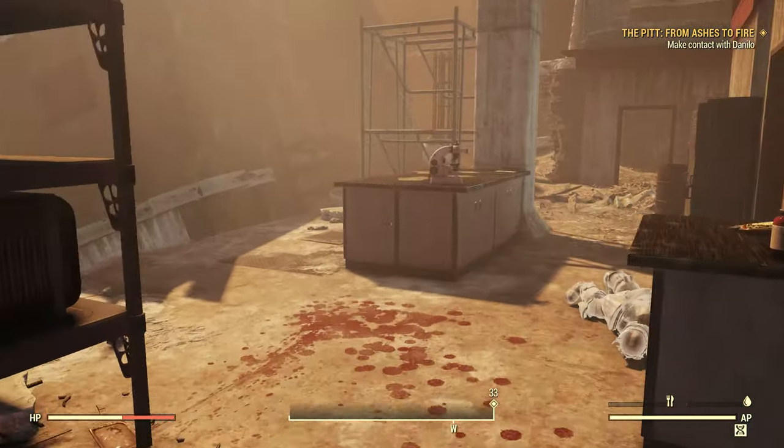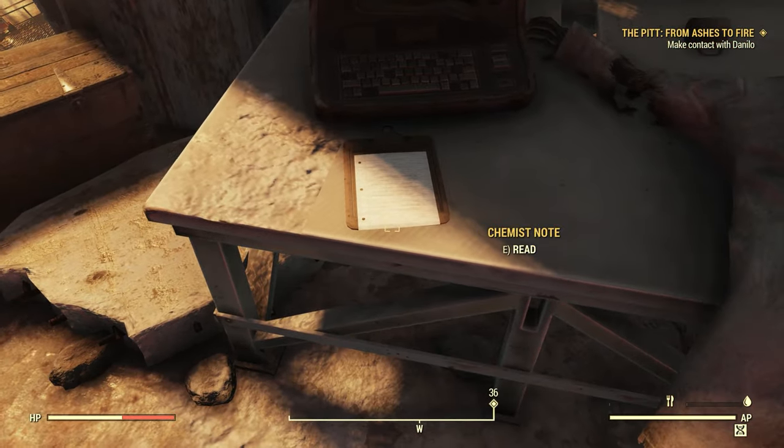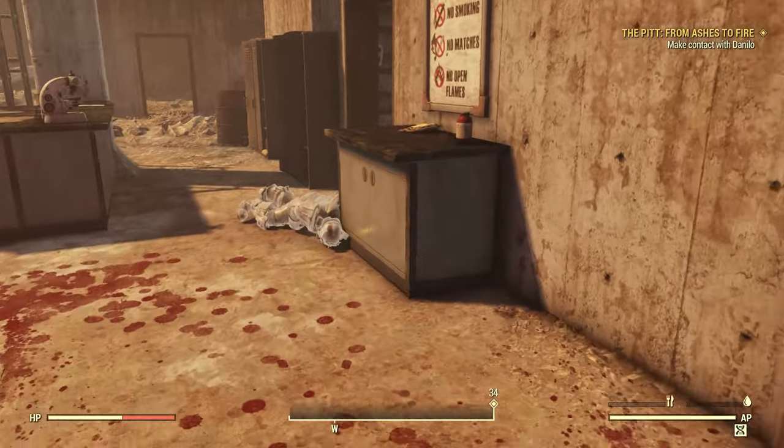Let's go ahead and head in here — actually, we missed one note, the Kimist Note. 'I thought I had a lead on a neutralizer for the waste. I worked late to follow it but it turned out to be another dead end. On my way out, I saw a crew in hazmat suits wheeling dozens of barrels to the back. It's no secret that the complex has been neglected by corporate and management for a long time, but are we really resorting to dumping the waste from PID-31148 in our own backyard? I'd draft an incident report and send it to corporate, but I have no doubt it'd fall on deaf ears. Maybe my time is better spent drafting my resignation.' Well, it didn't really matter — the bombs came before he did that.